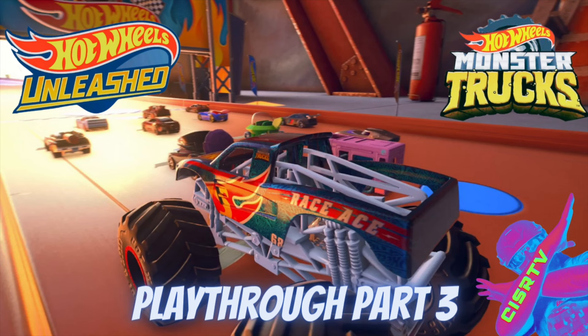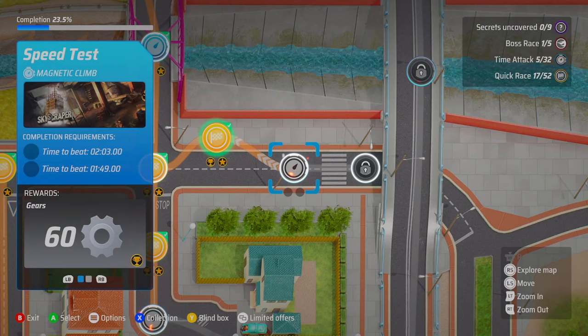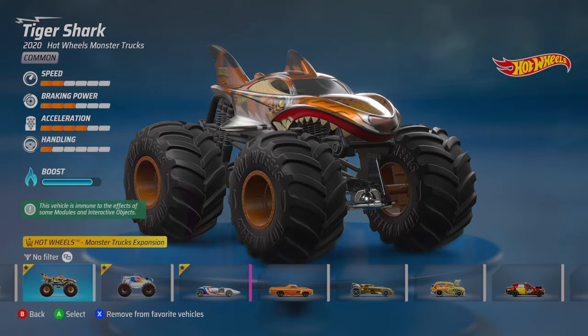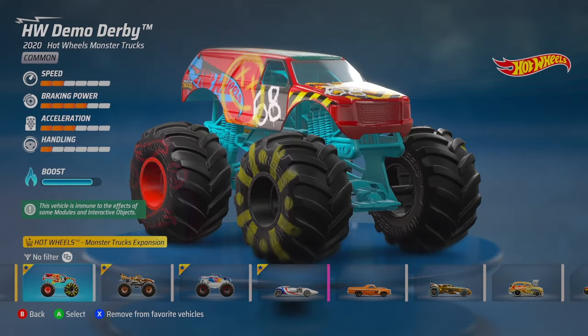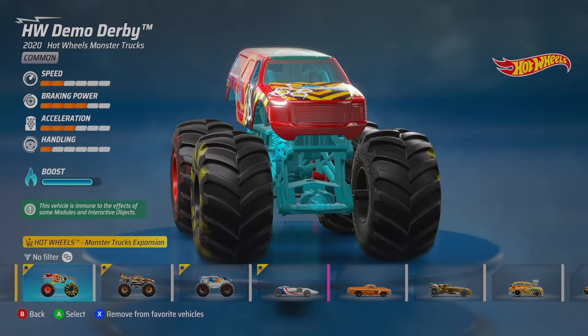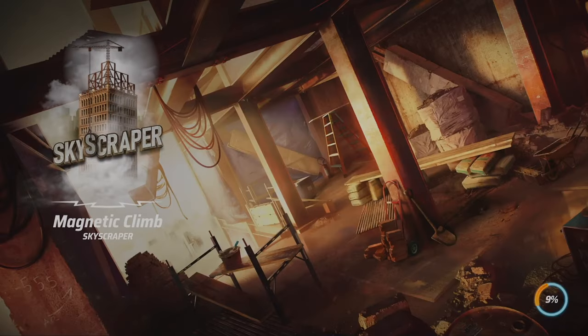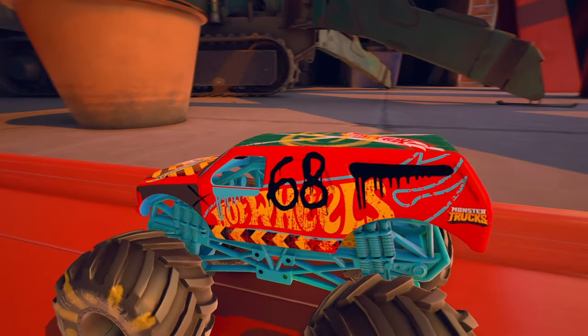What is up everyone, and welcome to part 3 of our Hot Wheels Unleashed Monster Truck playthrough. We're going to be picking right up where we left off on part 2, where we're primarily using these monster trucks to play Hot Wheels Unleashed. Let's get right into our next race at the Skyscraper — it's going to be a time attack and we're going to be using Demo Derby.